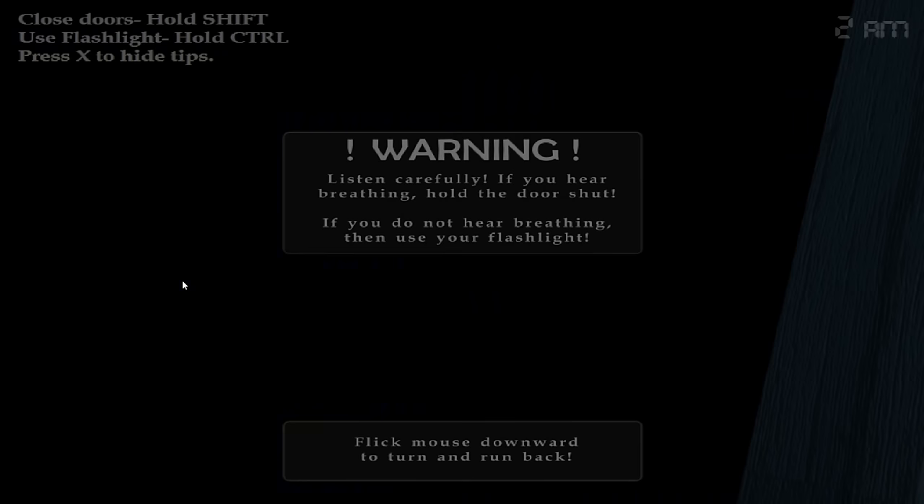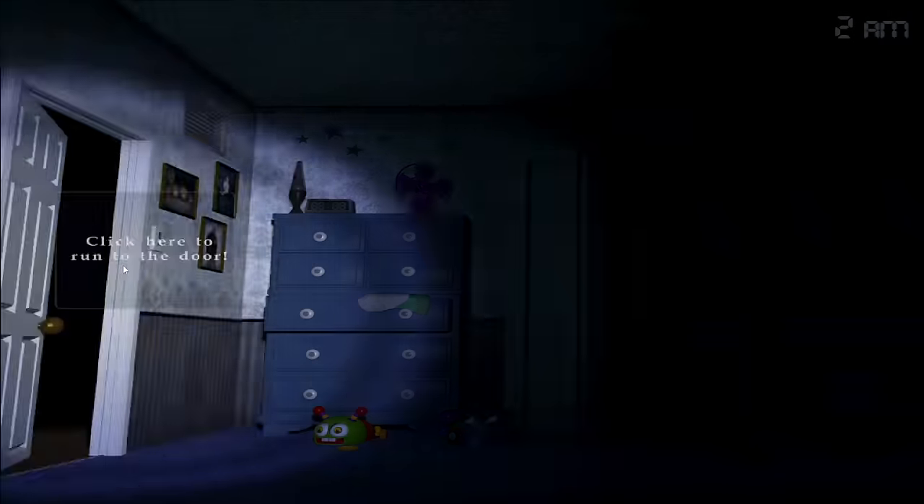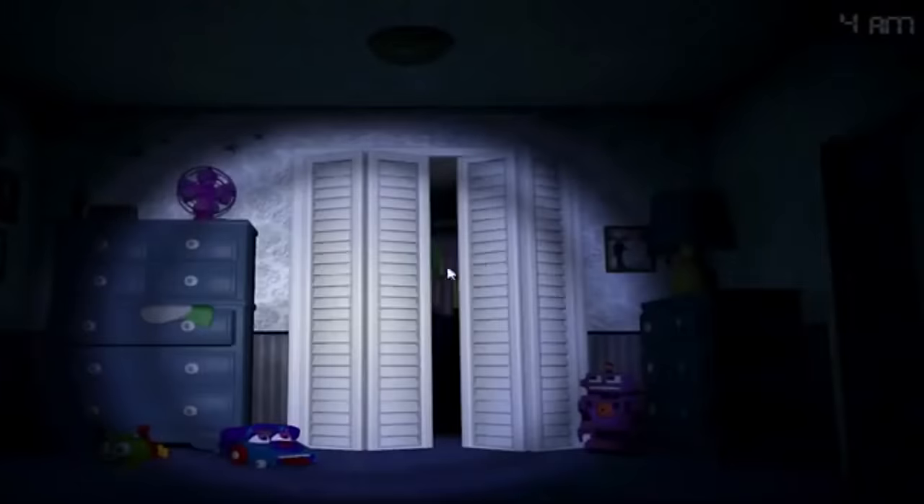So that leads to the first challenge of the run. We are not able to push back the animatronics at all or stall their attacks because we can't use the flashlight. Once Bonnie or Chica make it to our door, we have to listen for breathing and shut the door in their face. The game says to flashlight after, but we can't and we don't need to. One good thing about not using the flashlight is the fact that we never risk dying at the door, so that's a plus.